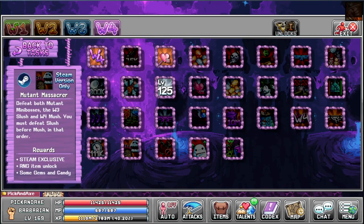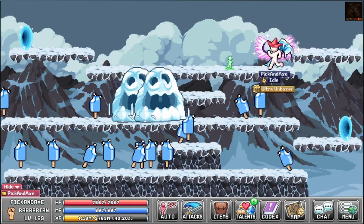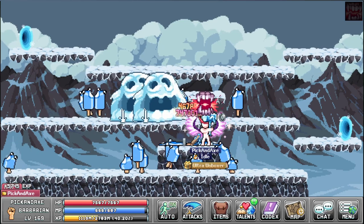Slash before mush. Then let's summon the slush gang. That's the same spot - nice. And you instantly go the wrong way.